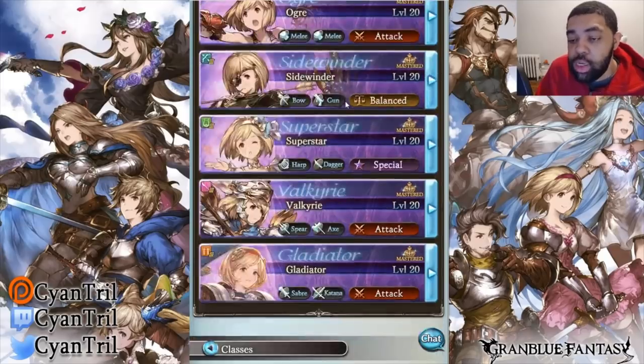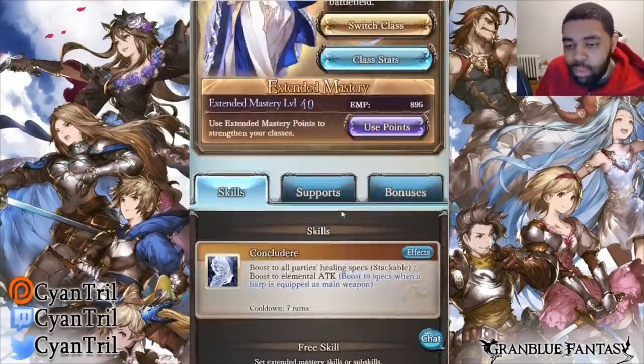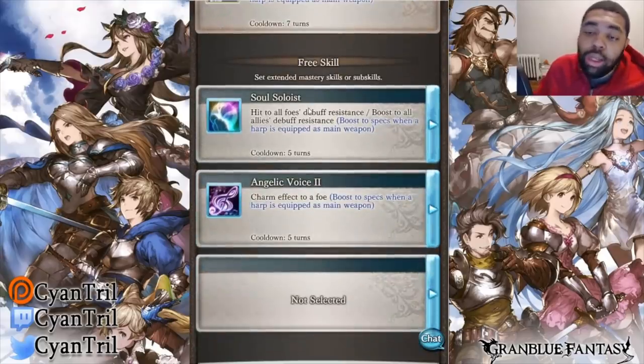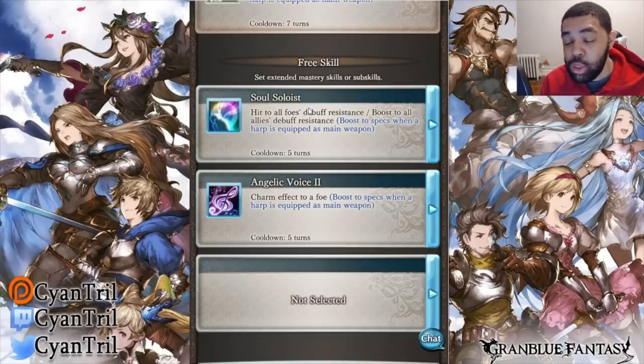The second option is Superstar, the predecessor to Elysian. This class works perfectly fine — it has all the proper debuffs required. So if you don't have Elysian for some weird reason, you can run Superstar and still get the same effect. Don't make excuses that you don't have Superstar — at that point I don't know how to help you. When it comes to class skills, you only really need two — the third skill is a freebie. The two skills you're looking for: the first is Soul Soloist. This skill is embedded in Superstar so you don't have to bring it on that class, but you'll bring it for Elysian.